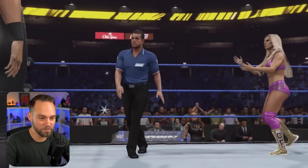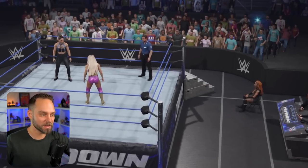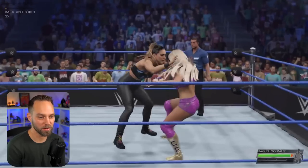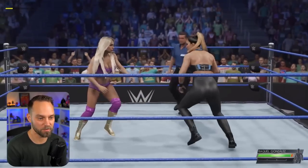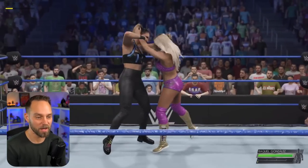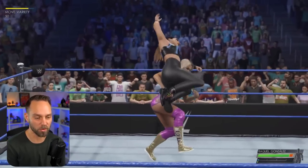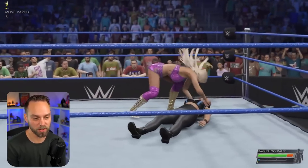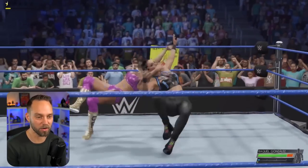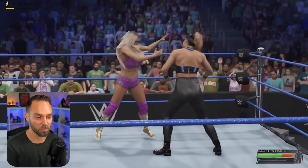Cut scene! 'What are you doing out here? Why did you — get out of here!' I've seen this cutscene a bunch of times. For this one to work, what we want to do is beat down Raquel a little bit. If we can get her Irish whipped into the corner near Becky, that might trigger an additional cutscene, or we just go out to the outside near Becky Lynch, and that should also trigger some sort of cutscene with her.